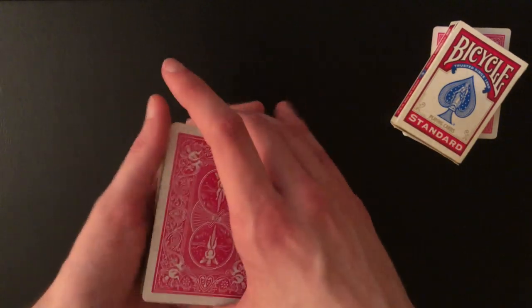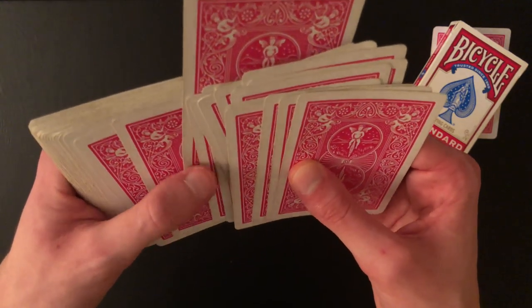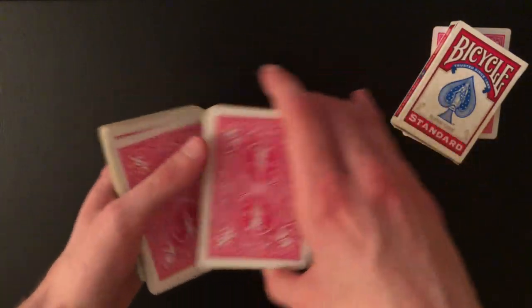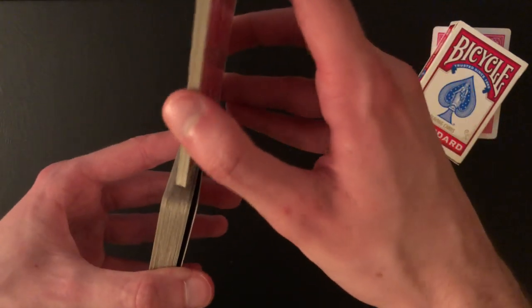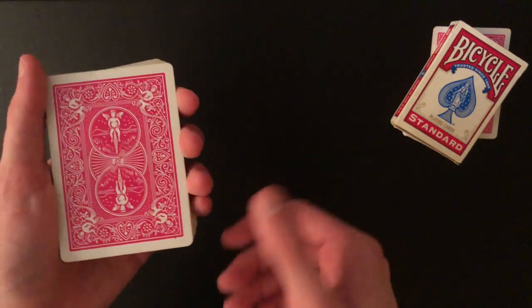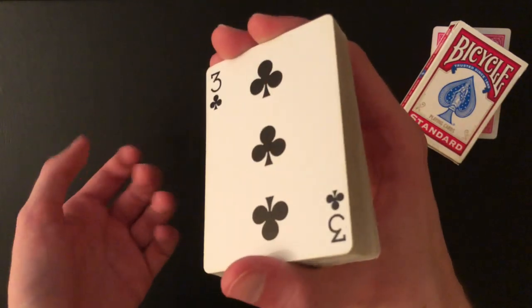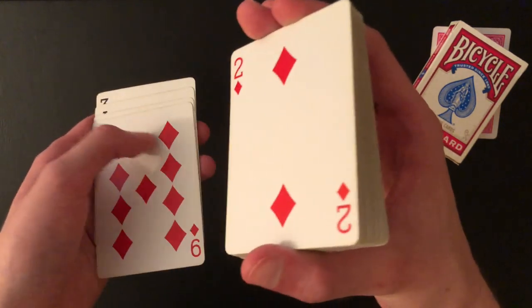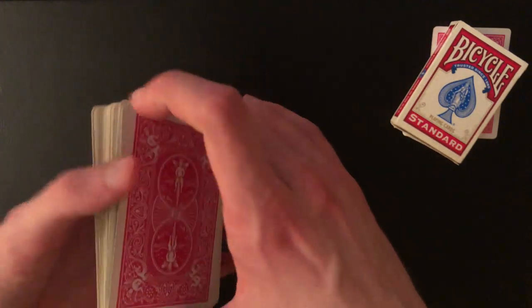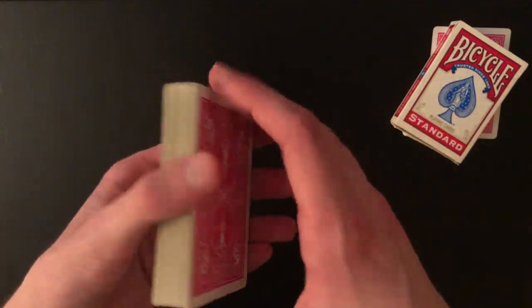Now shuffle the cards, then have the spectator select any card — this is where the crimp control comes in. They touch any card, say the six of clubs. Do the crimp on the bottom corner, square it up, and hand the deck over to be shuffled. When you get the cards back, find the crimp and cut it to the top or do a faro shuffle. I remember the number I forced — seven — so I shuffle six cards to the top, which puts the top card in the seventh position: one, two, three, four, five, six, throw the rest on top. Now the six of clubs is in position seven.